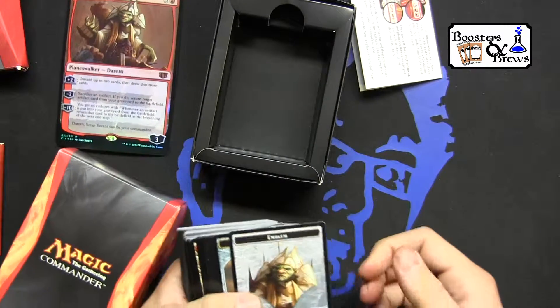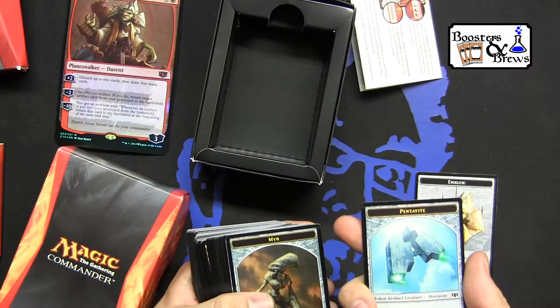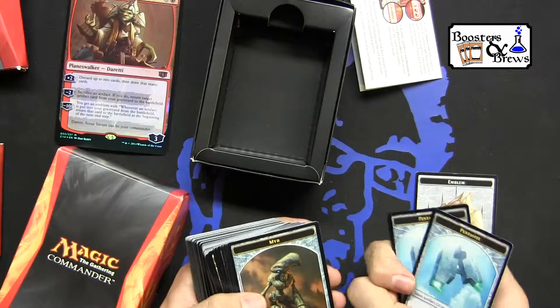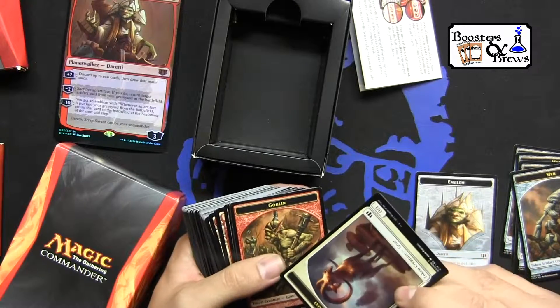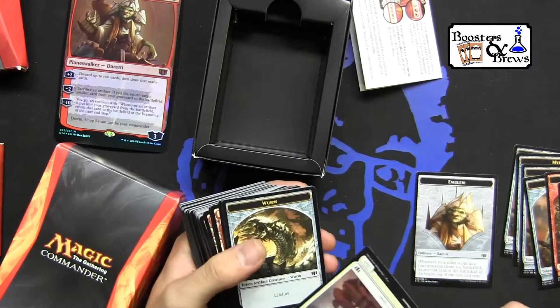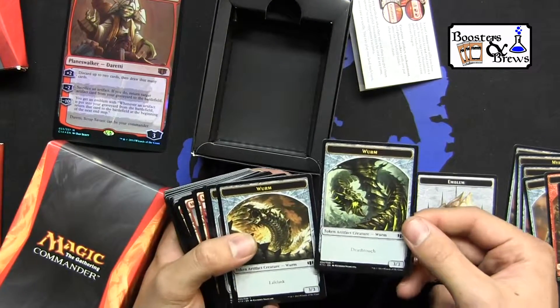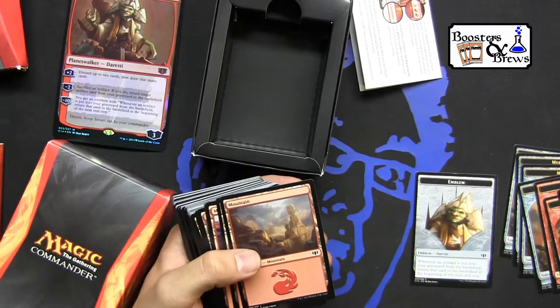We've got the Emblem for Dreddy, a 1/1 Mirror Token — backside is a Pentavite Token — a Goblin with a Goat, a Goat, another Goat, one half of the Worm Coil Engine token, the other half, another Goat, and another Mirror Token.